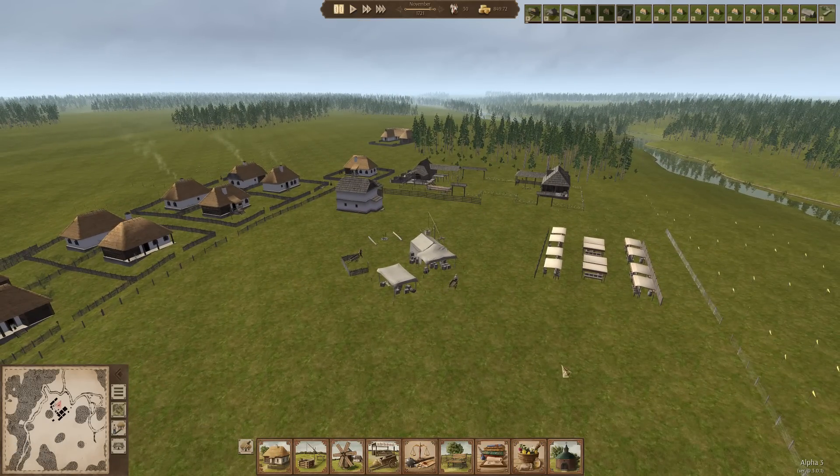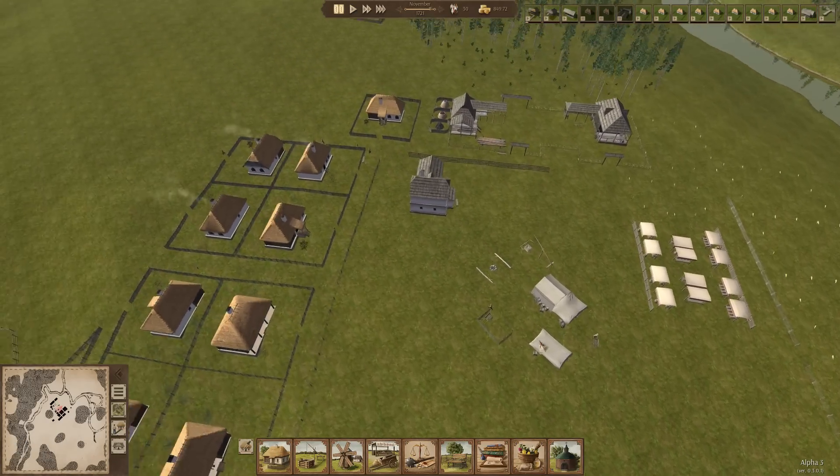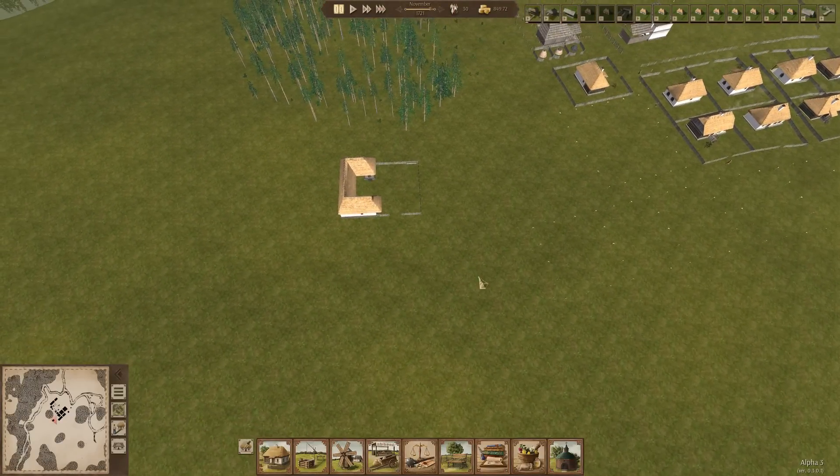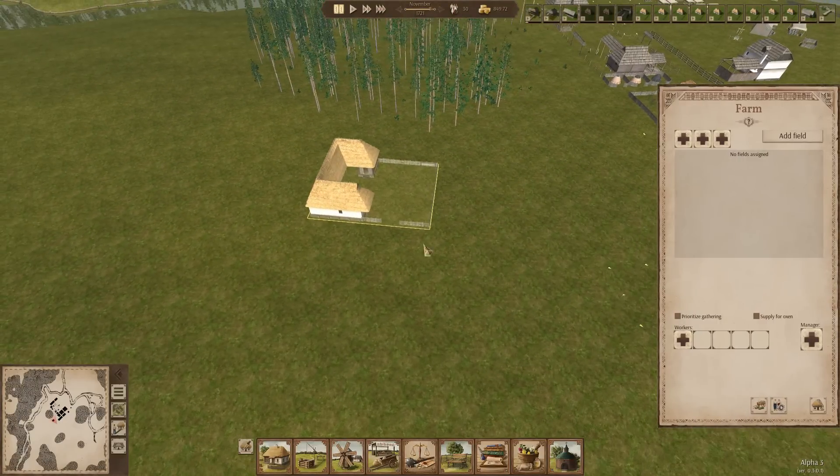I'm going to pause the game while I sort some stuff out because there's a lot to sort out. First of all, let's sort out a farm over here. We're going to do farming and crop rotations. The first thing I'm going to do is order a manager because you can't do crop rotations without a manager.